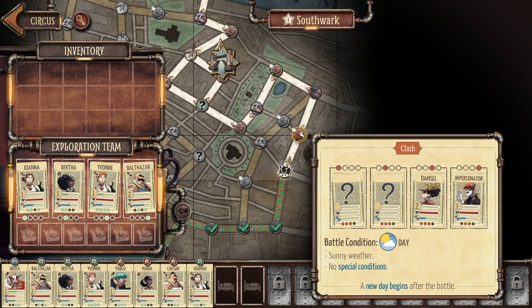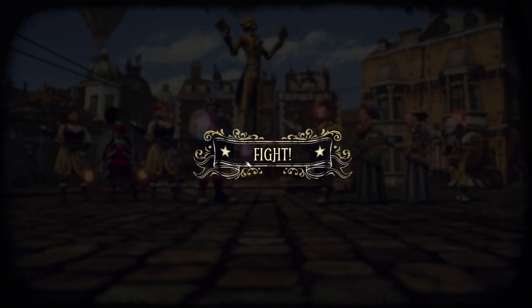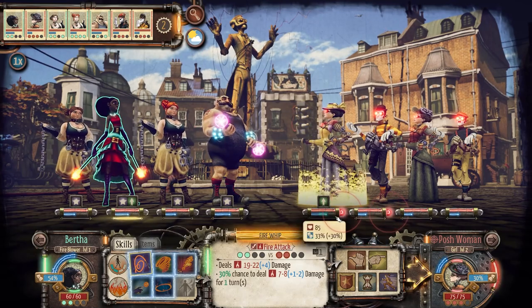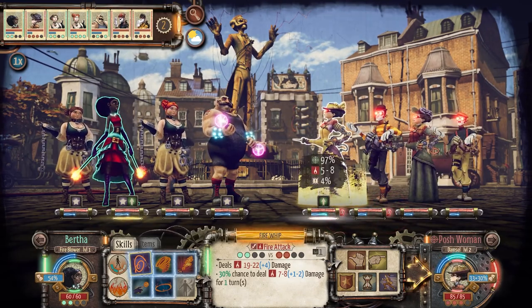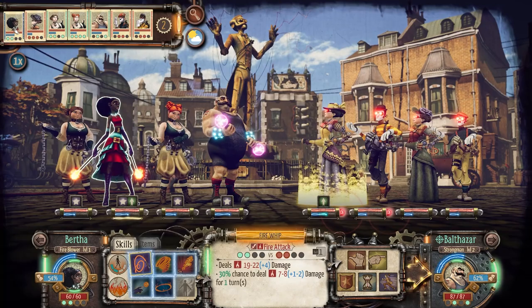We're going up against the damsel — I believe damsels are the tanks of the enemy — and an impersonator. Two mimes and two damsels. She went forward, she's inspired and taunting — her devotion is boosted by 30. Enemy devotion is relatively high. An impersonator and a busker seem to be slightly different classes. I imagine the damsel is slightly tankier. Let's look at the turn order: the girls go relatively early, then my two escape artists.